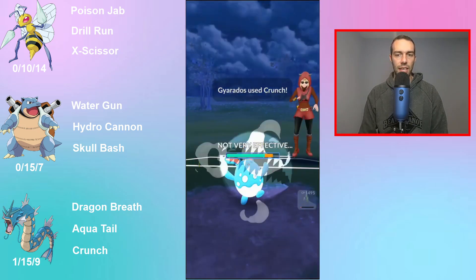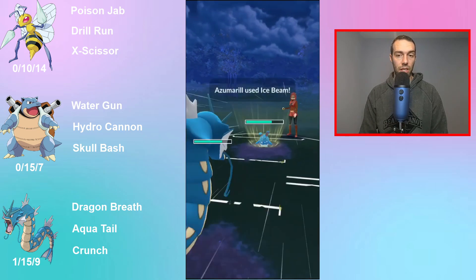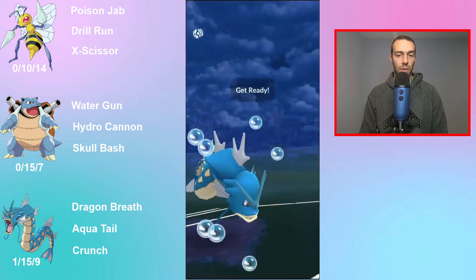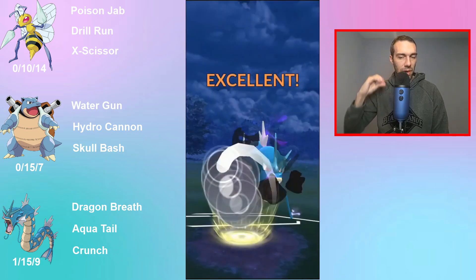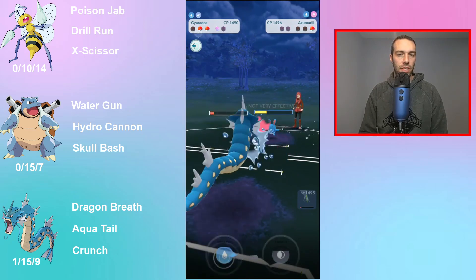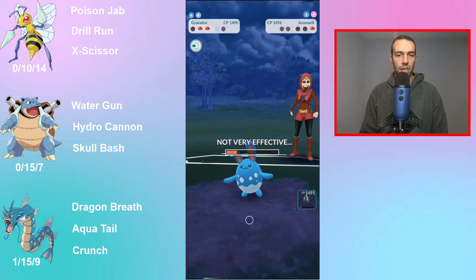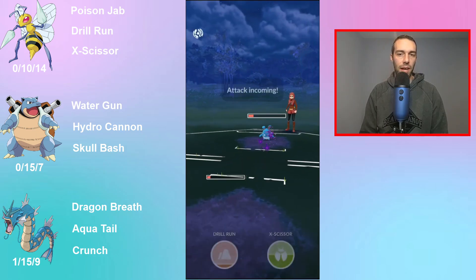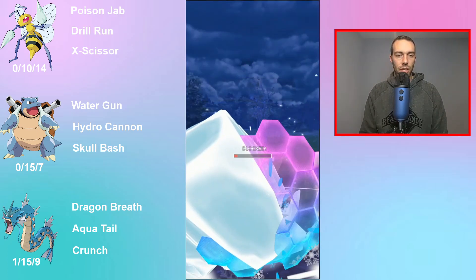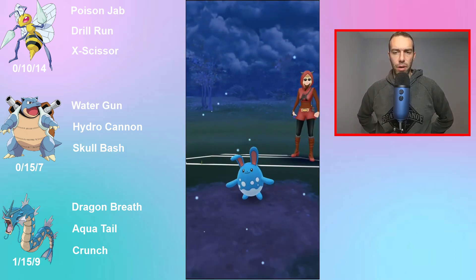Luckily I think I have a shield and I'm at a Drill Run. What I think I can do is start Aqua Tailing here. Looking back, I keep trying to lower the defense with Crunch to do more Dragon Breath damage, but those Crunches are non-STAB and did nothing. The STAB Aqua Tail does almost the same damage, so I'm at a move and have a shield. They throw, I shield, and get off for the win. I think just going Aqua Tail — taking the STAB — is probably the better play there.